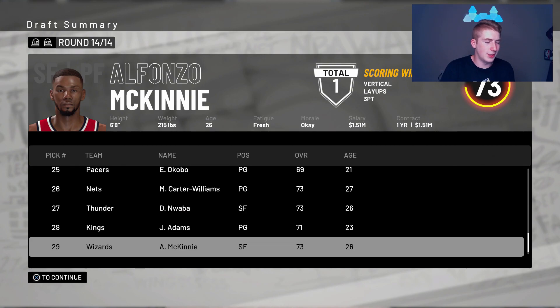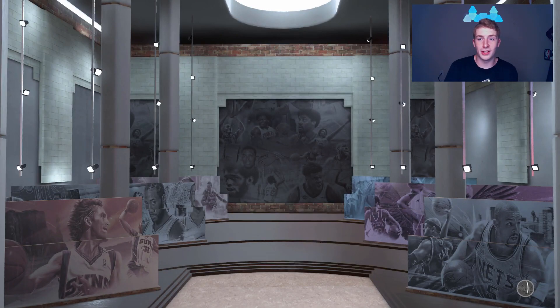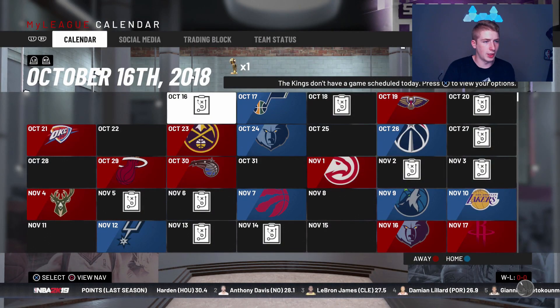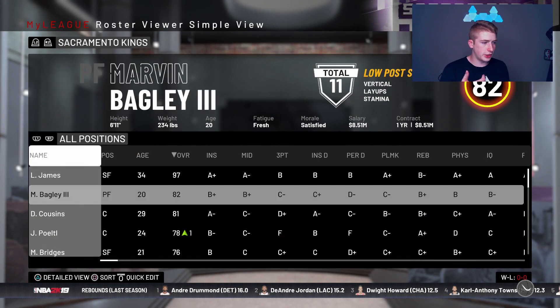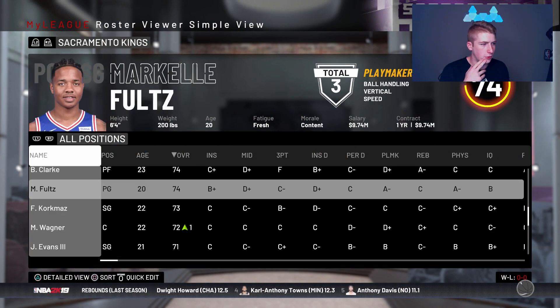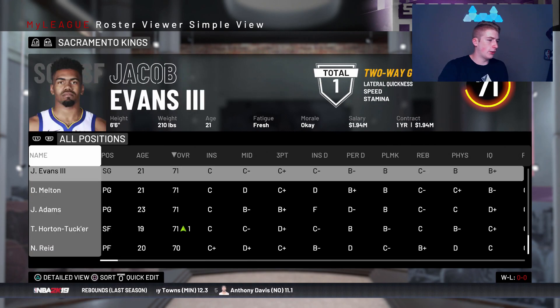Let's exit the draft, let this load, and then we can look at our roster. We're gonna load the right draft class of course. Moment of truth — we got LeBron James, Marvin Bagley, DeMarcus Cousins, Jalen McDaniels, and Mikal Bridges. I already don't like this team if I'm completely honest with you, but I have LeBron James — that's good.